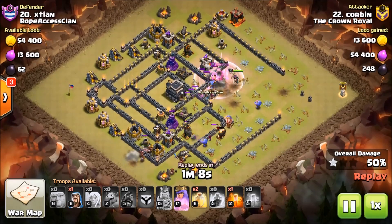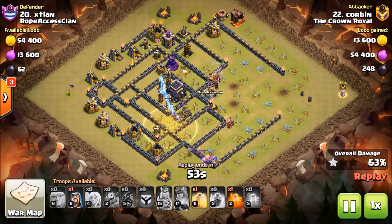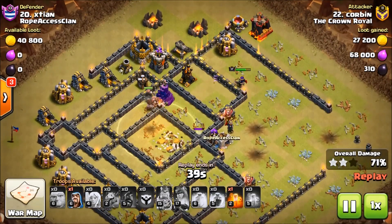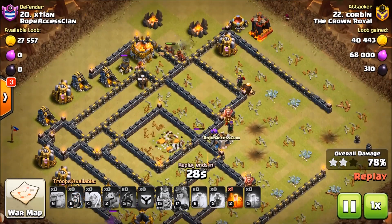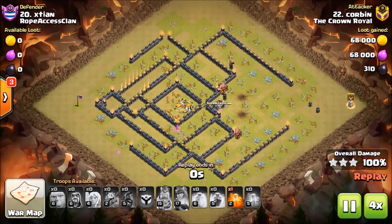This is a southern teaser base, and Corbin went right into the trap. The way this base is designed is to kind of eat up your core push as you're going into the base, and it did. His giants got everything down though, along with the bowlers, and now he's bringing the hogs across to finish up the base. With low-level heroes you can only get so far into the base, but as you can see he's got plenty of hogs left. That base is wrapped — boom boom boom, good job Corbin!